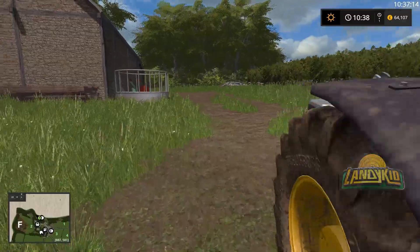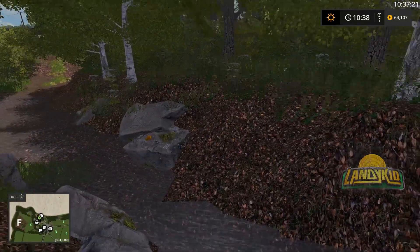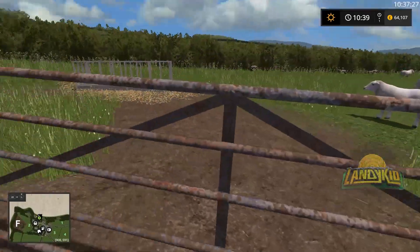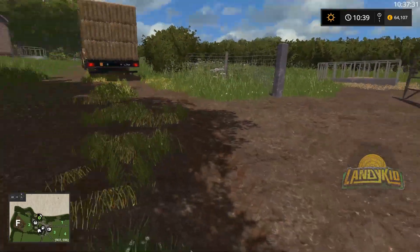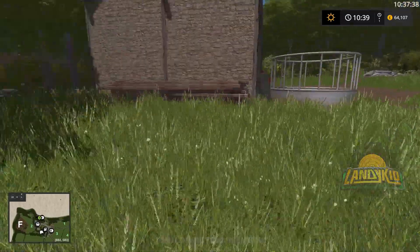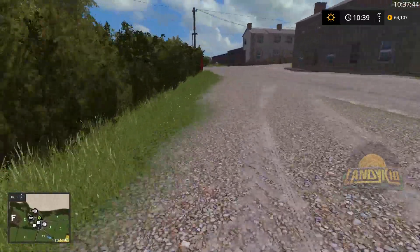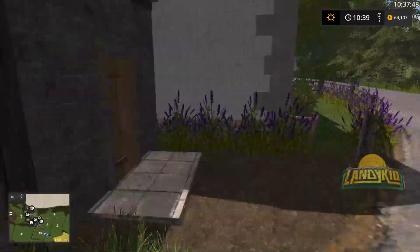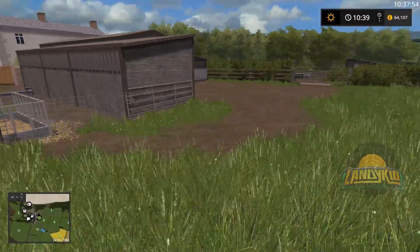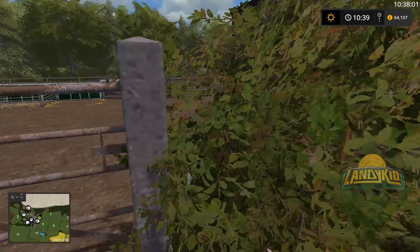One thing I will say about this map — the golden nugget placement I hate. Golden nuggets are everywhere. Where is the sell point? I can see there's one there, one there, and I believe there was one there — so three. I'm thinking the straw sell point is right here. And that box feeder there — I hope you don't need to place them in there.